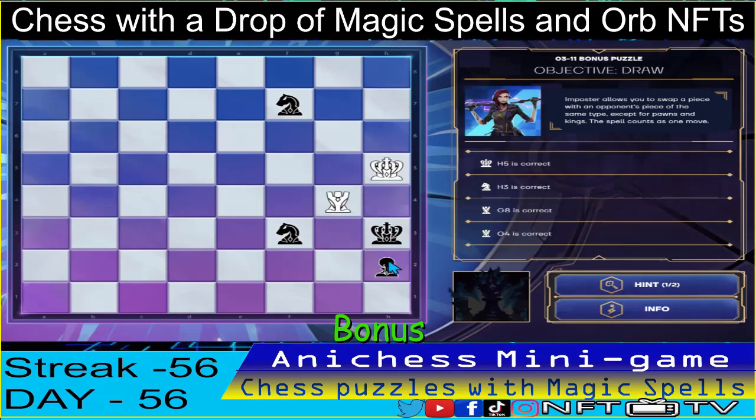And then one more move to stealthmate — rook to H4, check! That's correct!